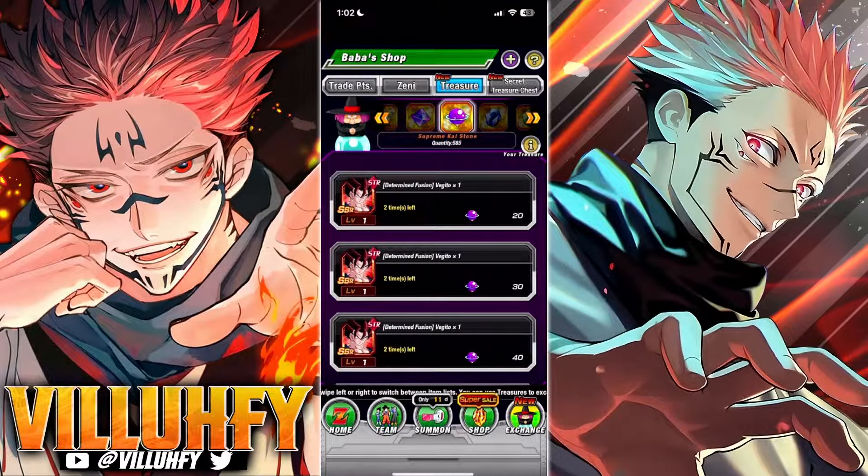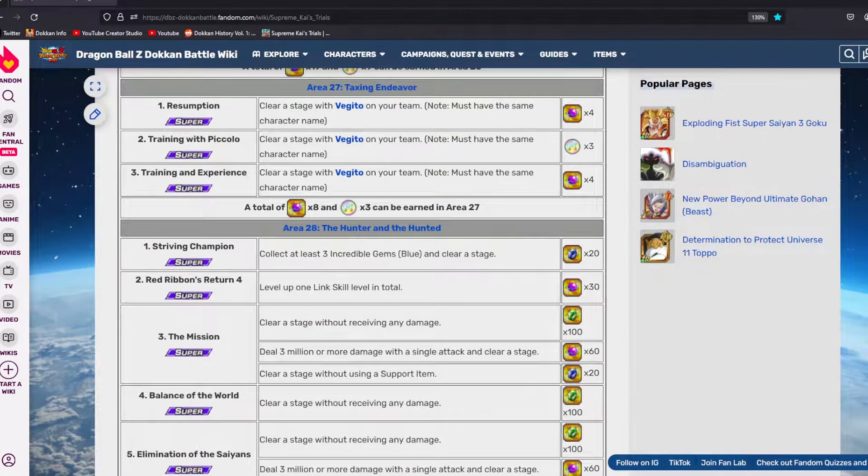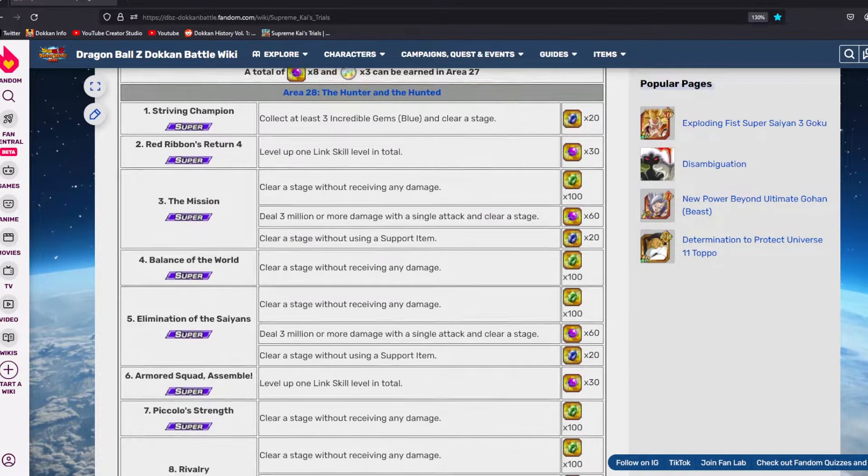The first thing we need to do is look at the Supreme Kai Stones in order to obtain the first set of copies of Vegito. There are going to be six copies, and the math is you're going to need a total of 180 of these Supreme Kai Stones. That might seem like a lot, but it's honestly not that bad. With the quest update and new areas like Area 28, Area 29, and above, these are actually dropping in quantities of 30 now. I'll leave a link for this down in the description if you need it.